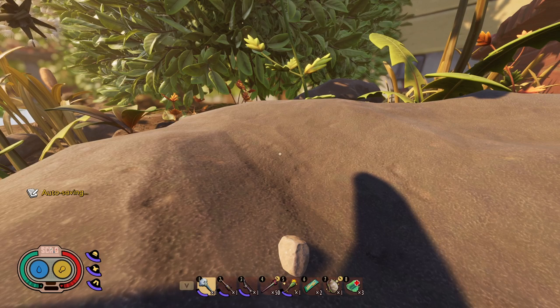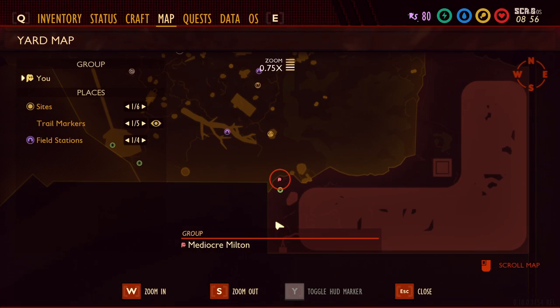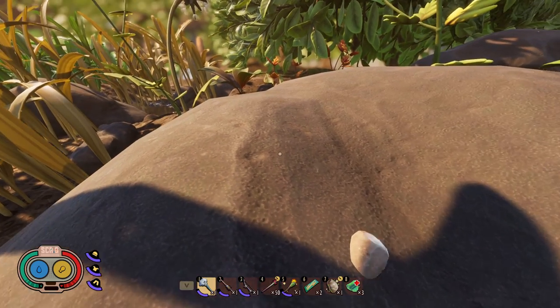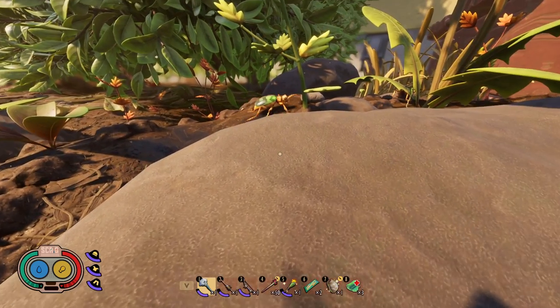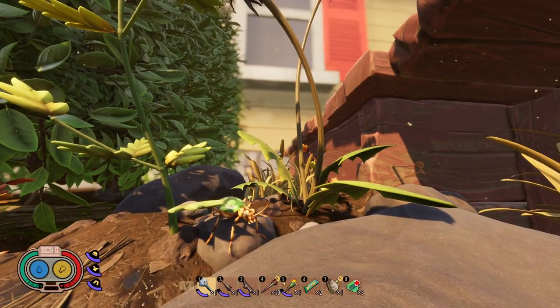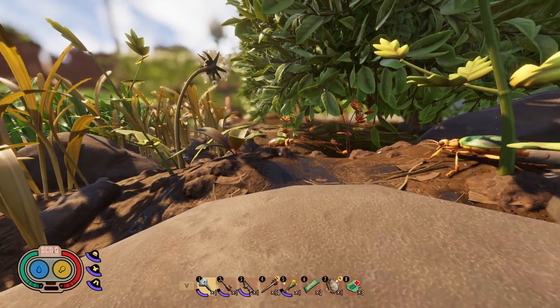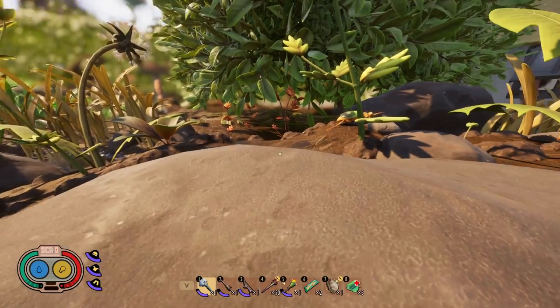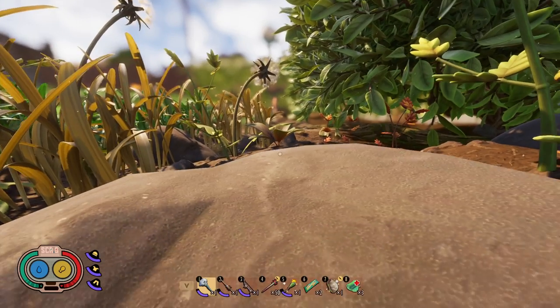Location number three is over by the hedge — specifically near the rocks to the west of the hedge. This is the only spot I've found that will actually have three Bombardier beetles spawning. As you can see there's one there, one hiding on the other side of this dandelion weed, and a third one over there. The other locations typically only have two.